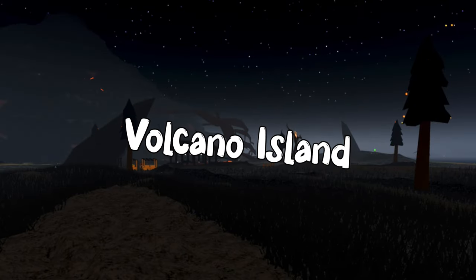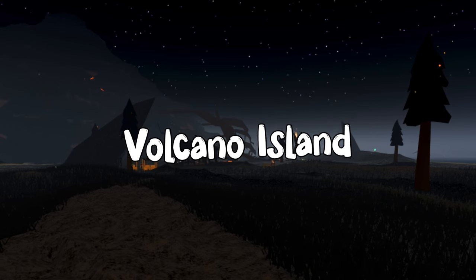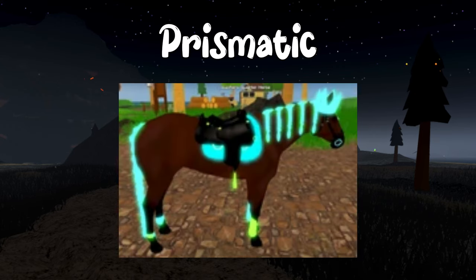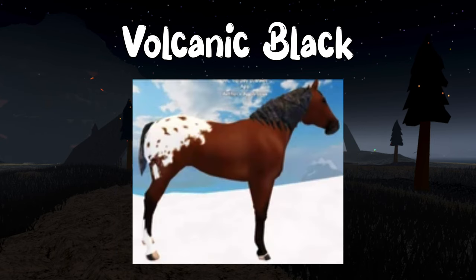And last but not least, Volcano Island has three unique hair colors, which are prismatic, volcanic orange, and volcanic black.